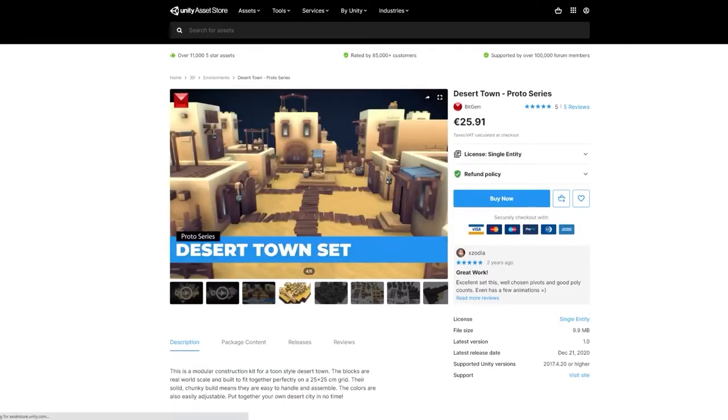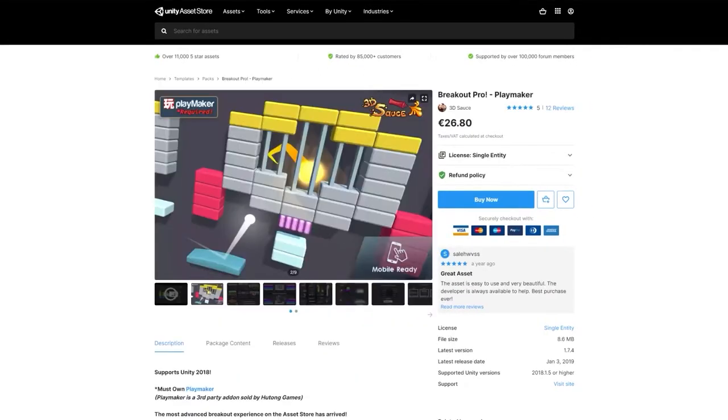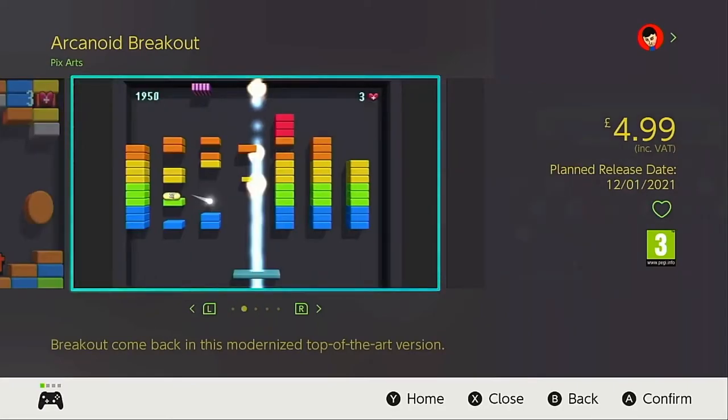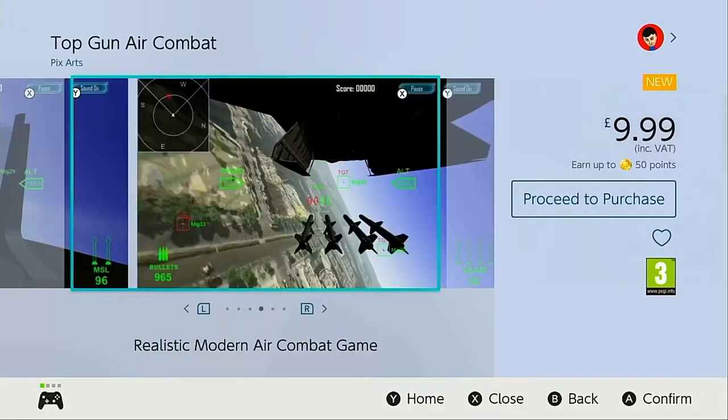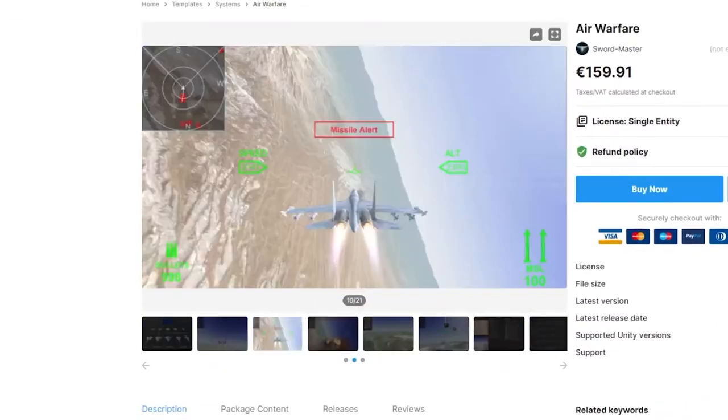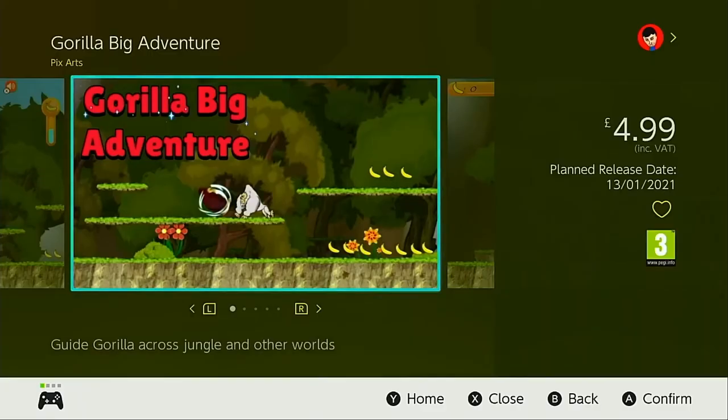These assets are intended to be used as starting points or to save developers a little time when developing games, but asset flippers like PixArt instead comprise the game solely of pre-made assets, package them together, and then release them as fully fledged games despite not actually developing any element of the game themselves.